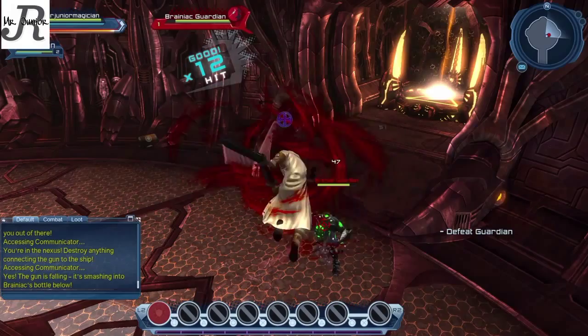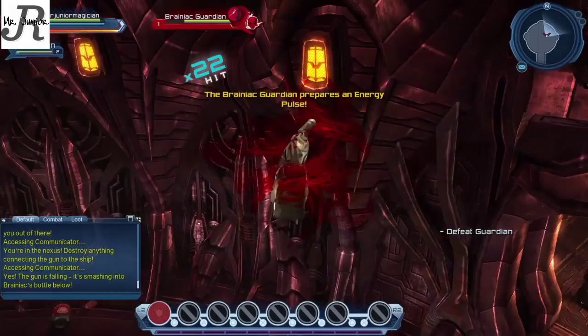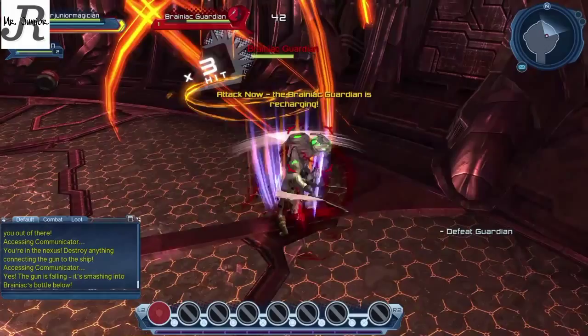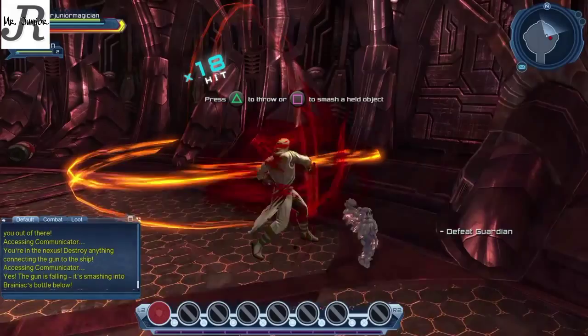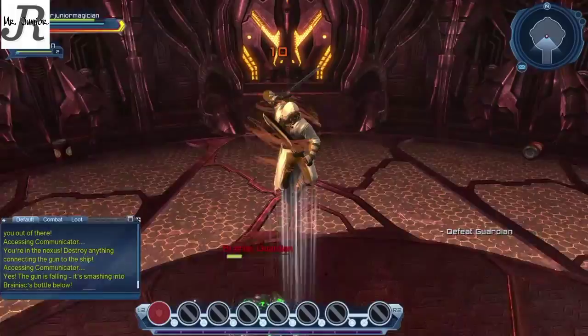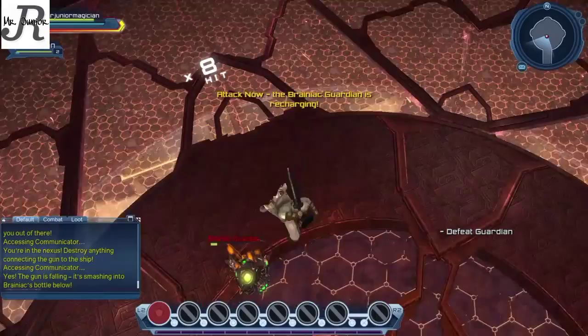Oracle hacks the teleporters to get us out safely into East End Police Station, since we chose Batman as our mentor. The reason I chose Batman is because I already have a maxed-out Superman character, and I want a maxed-out character for every superhero and every villain. The ship guardian is almost defeated — he wasn't too hard at all.